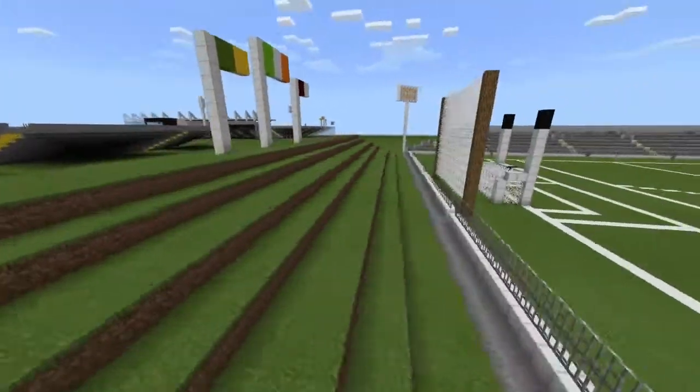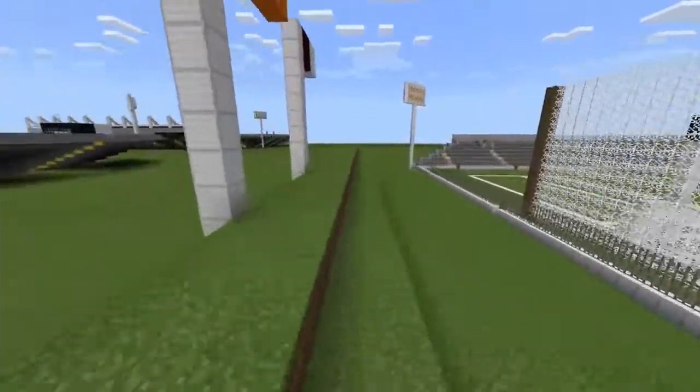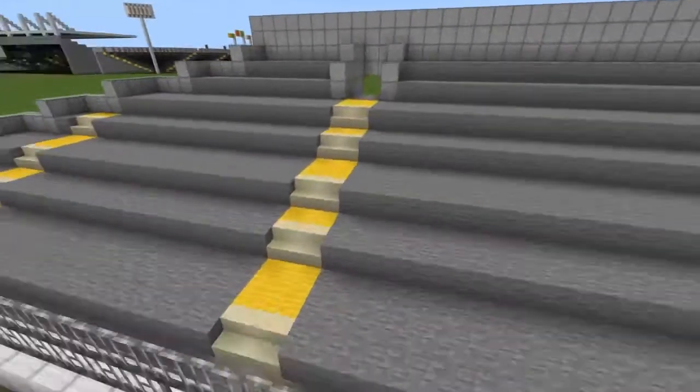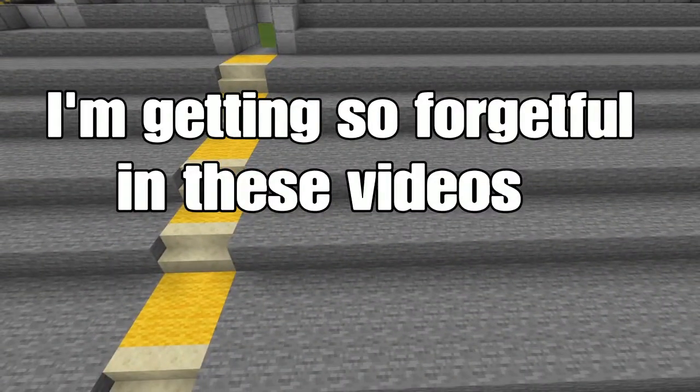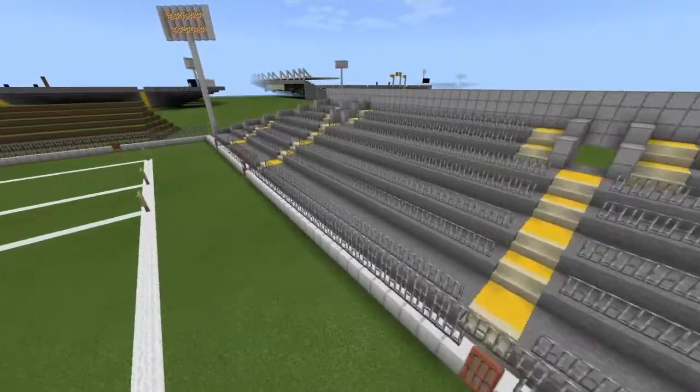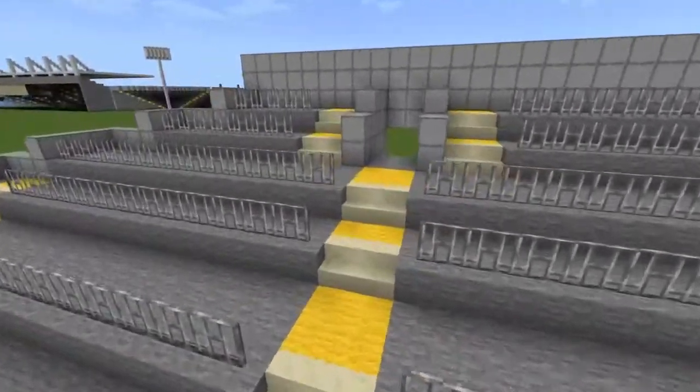Over here we've got another hill for everyone to stand on and the flags behind it. We've got a — this is actually supposed to be a terrace. I shall fix that. Okay, I'm back. So I've put in the bars that were meant to be there.